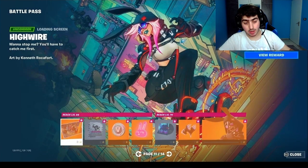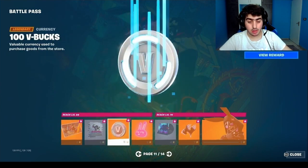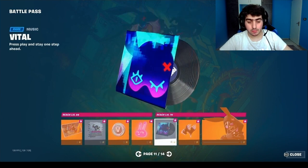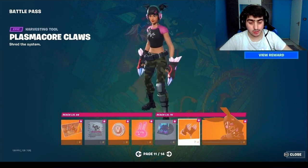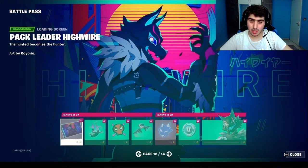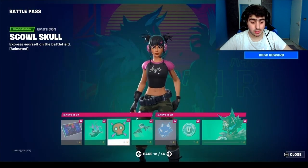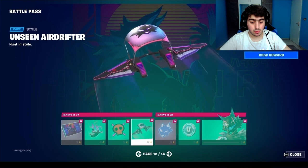Now we're on page 11, which is all about the High Wire skin. She has a spray, a loading screen, a lobby track called Neon Menagerie, a backbling, and a pickaxe on the right side — looks like a two-handed axe, called Plastic Cord Claws. The High Wire skin has a couple of styles.